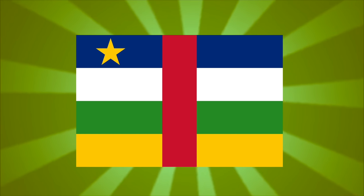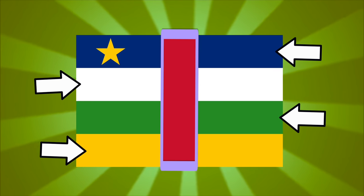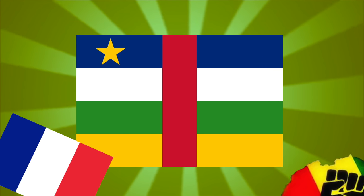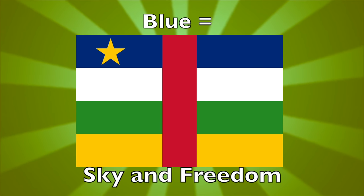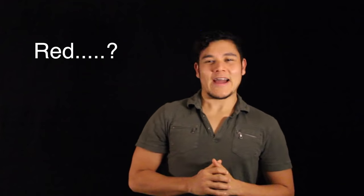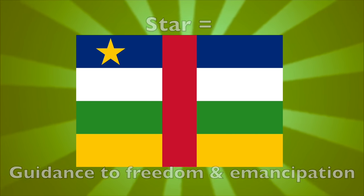The flag of the Republic is made up of five multicolored bars: blue, white, green, yellow, and splitting the entire flag in the middle is a red bar. In the upper hoist side, you'll find a yellow star. The flag was intended to blend the French tricolors with the pan-Africanist movement colors, the red applying for both.